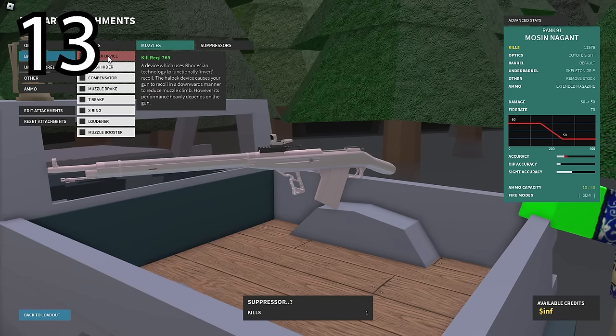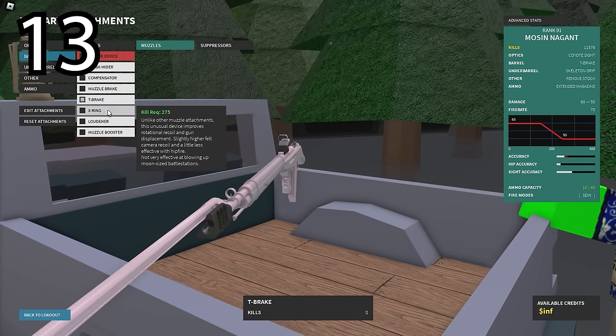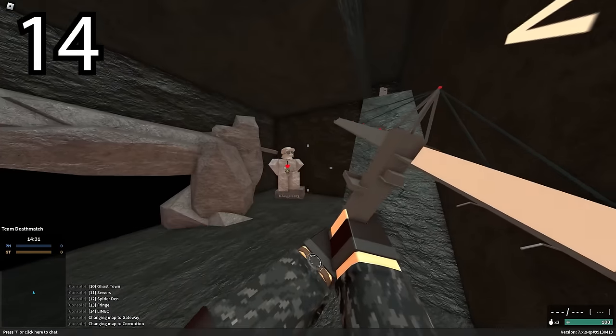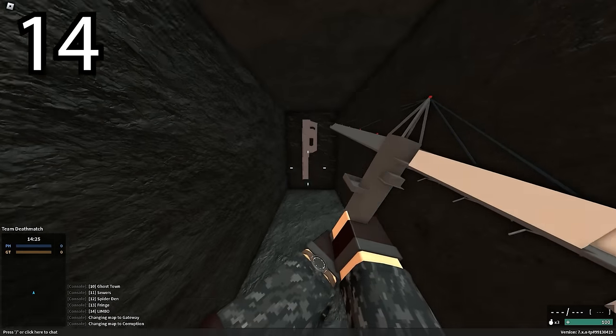Specific barrel attachments on the Mosin Nagant give it a bayonet, which is not usable - it's just for show. The Halloween version of Jungle has a specific room in the river that has a railgun in it, and I think it has a kill spot too, which I find very interesting.